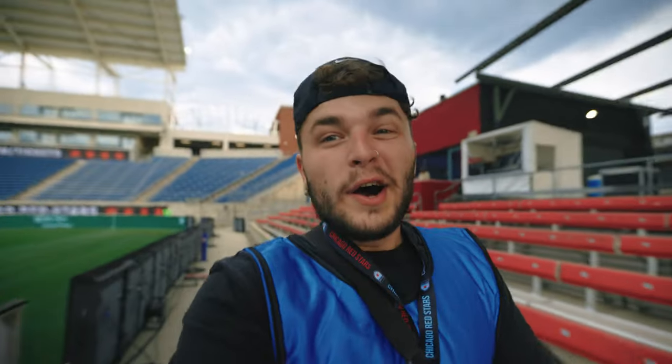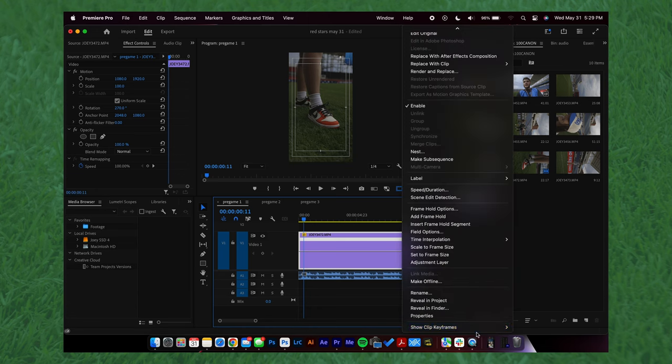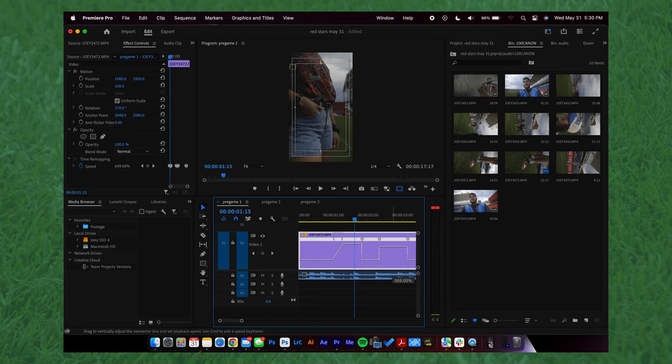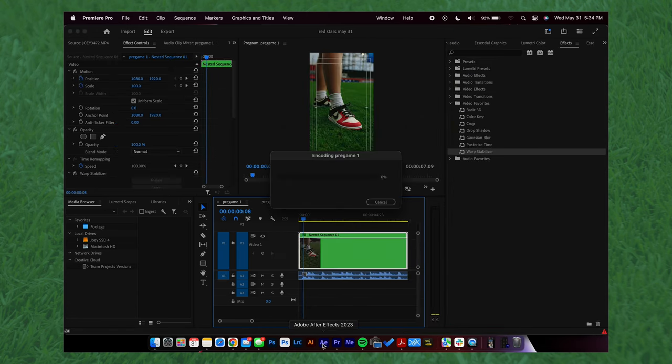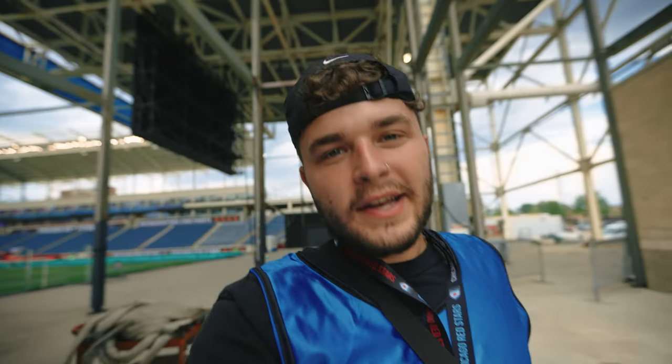The name of the game is Speed. Headed back over to the media box right now to dump these clips, get them all speed ramped, and ready to go for social. The process is: import them, take them into Premiere, speed ramp them, export, throw them into After Effects with a little pixel blur, and then they're ready for social media. And don't forget to add a little bit of color.